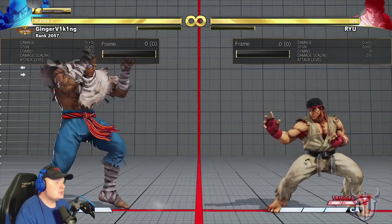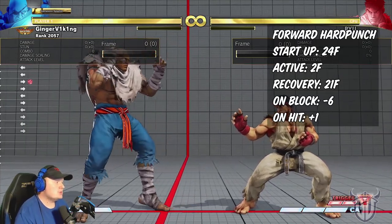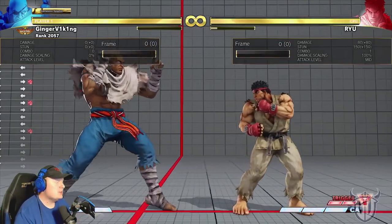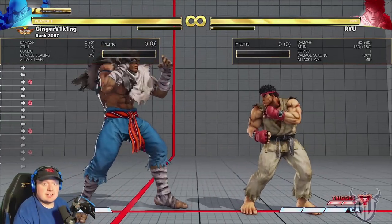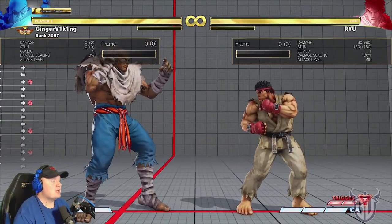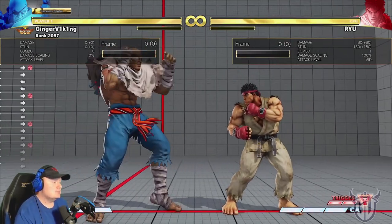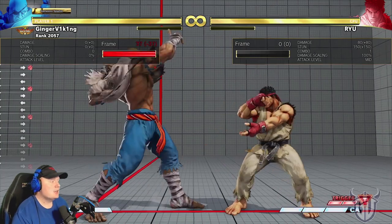First we have Forward Hard Punch — it's an overhead. It looks cool, it's pretty fast, and it can be hard to react to. I've definitely taken some rounds by landing an overhead because people don't see it coming. It's a good overhead — nothing too special, but it works.